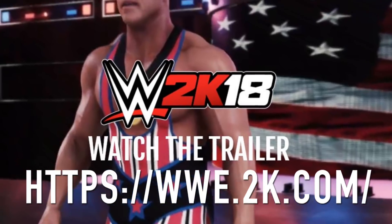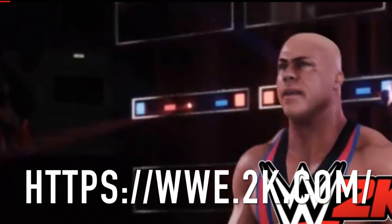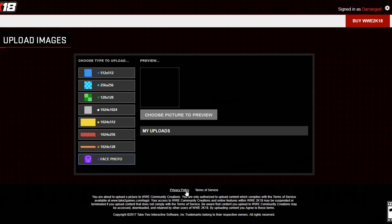Step 3: Upload your photo. Next, you'll want to head to the WWE 2K18 website and select the image uploader option in the top left corner. Navigate through, select Face Photo in the menu, and upload your face.